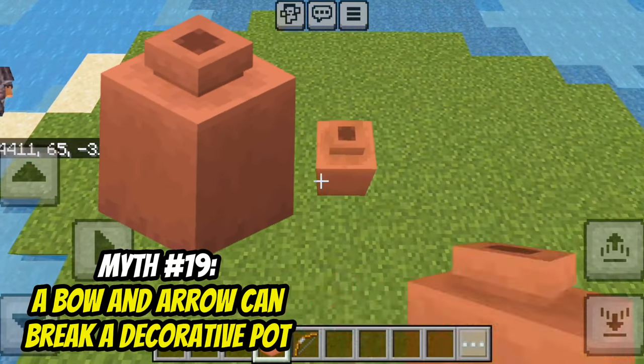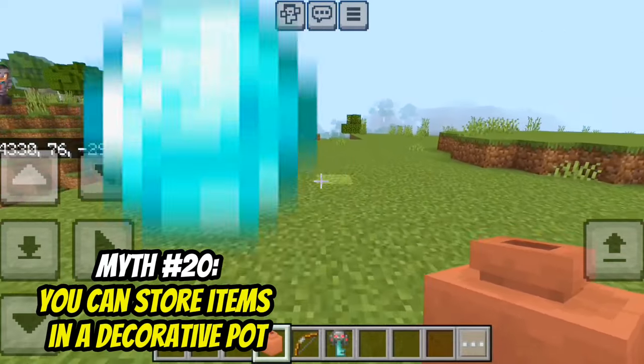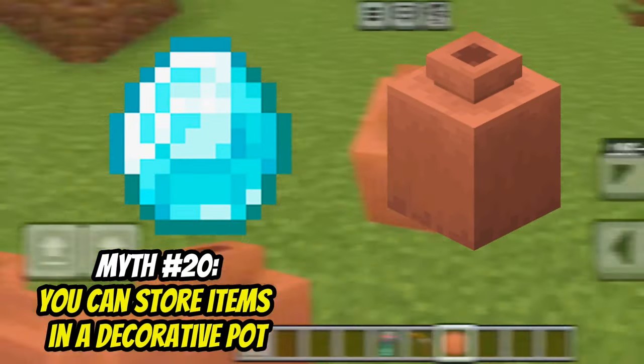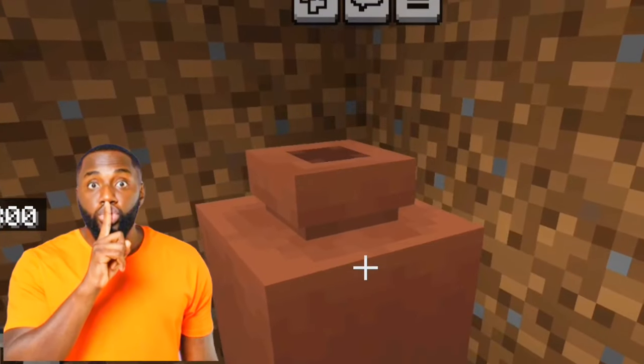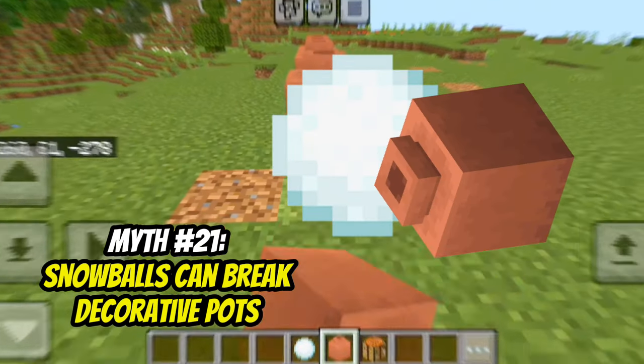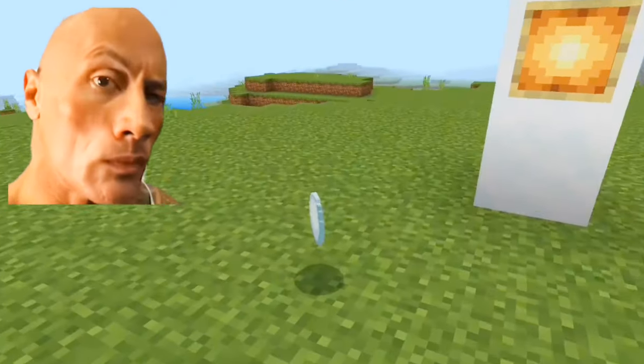You can break a decorative pot with a bow and arrow. That's true. You can store items in a decorative pot. That's also true — I can now hide my secret diamonds. Snowballs can break decorative pots? It's true — how hard are these snowballs?